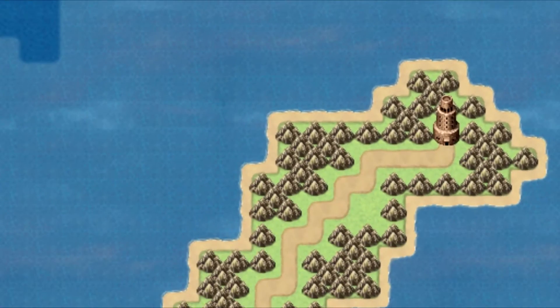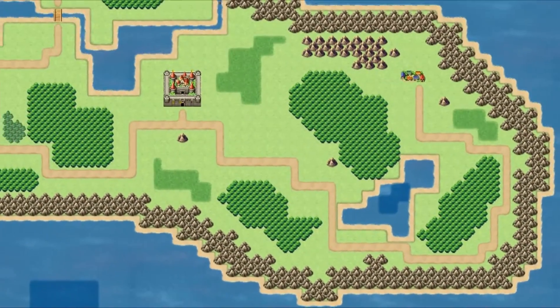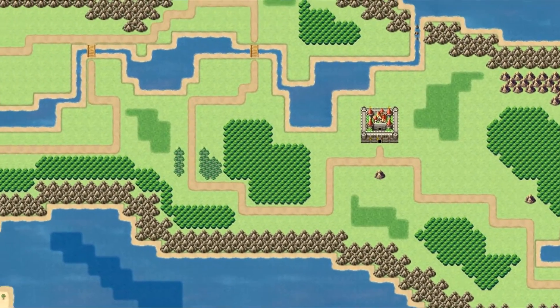However, to get to areas like this, you're going to need some sort of flying device which can be found on the tower. After unlocking the flying device, you're now able to go to this large island over here and explore the rest of the game.